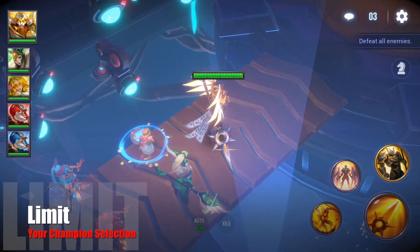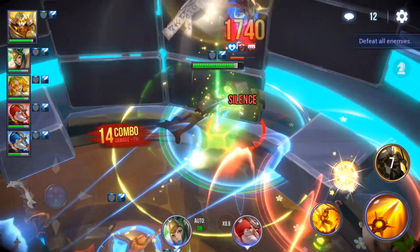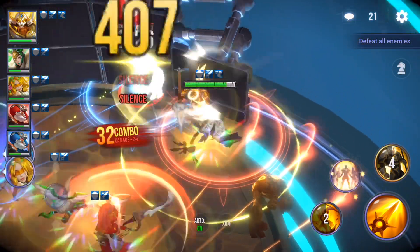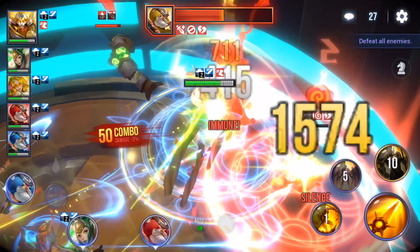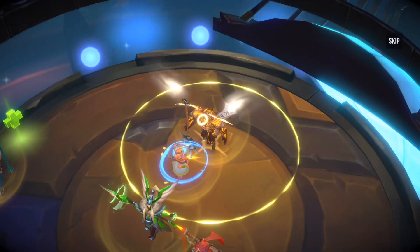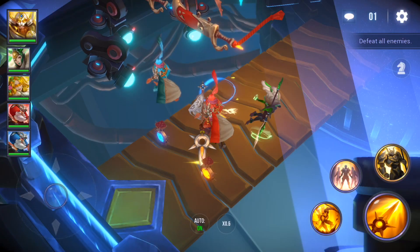Tip number one: limit your champion selection. Dungeon Hunter Champions puts a lot of limits on you and more specifically on your resources. You're limited in the number of six-star champs you can make, the gear you can get to drop, and the gold you can get to grind that gear. You can minimize almost all of these issues if you limit your champion selection — spending time on fewer units means they get stronger quicker, and you get a return on investment sooner.